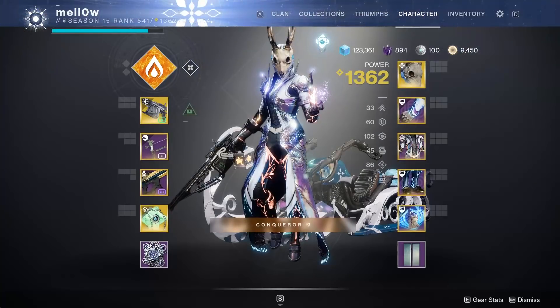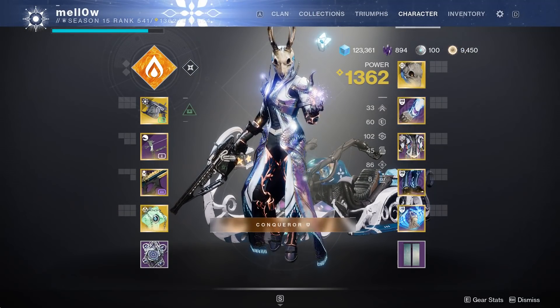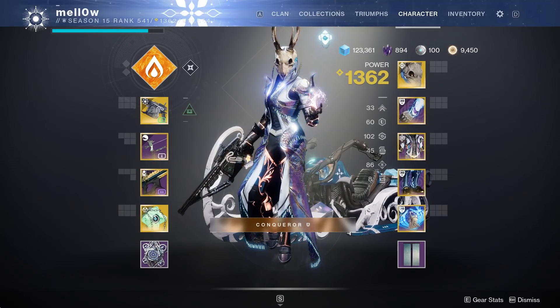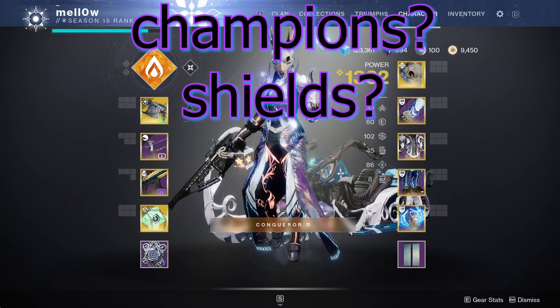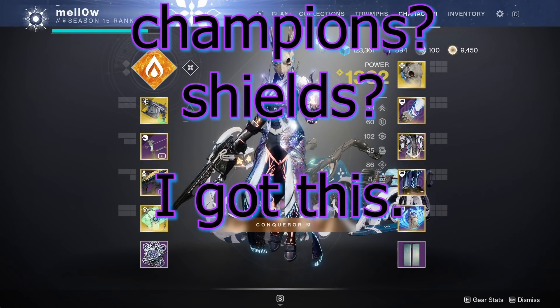I've been digging this build a lot ever since the 30th anniversary changes gave Arbalest intrinsic anti-barrier. It's been my go-to for every GM given that Arbalest also hard counters match game by shredding any shield regardless of element. When you and your friends are getting a fireteam together and they're asking what champions and shields there are, this is the build that enables you to respond with: it doesn't matter, I got this.